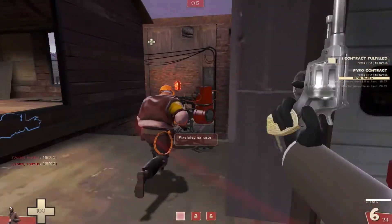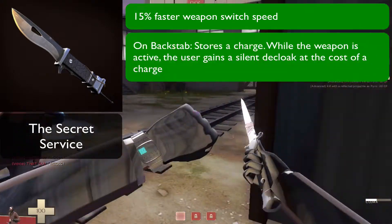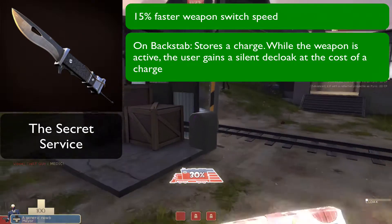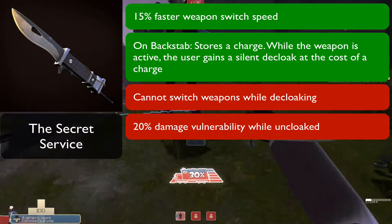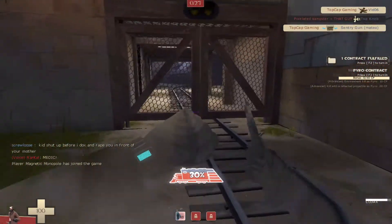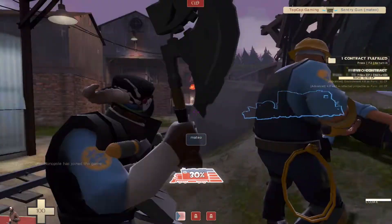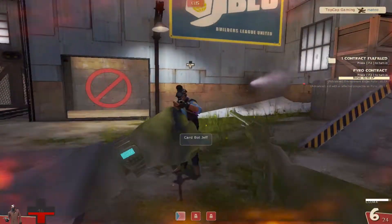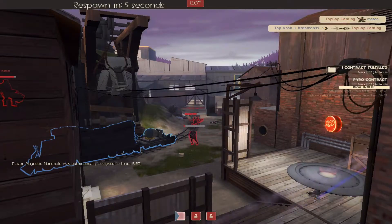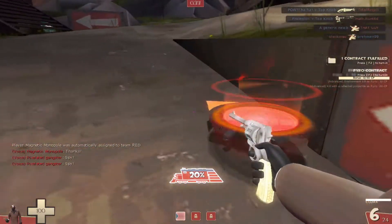The next two weapons are for the Spy, and the first one we'll cover is the Secret Service. This knife has a 15% faster weapon switch speed, and on backstab it stores a charge, and while the weapon is active, the user gains a silent decloak at the cost of a charge. However, the negatives are you cannot switch weapons while decloaking, and you have a minus 20% damage vulnerability while uncloaked. This knife rewards you for getting kills and sneakily cloaking away, rewarding you with the satisfaction of a silent decloak to make it easier to prey on unsuspecting victims, but uncloaking at the wrong time can mean you will die much easier.